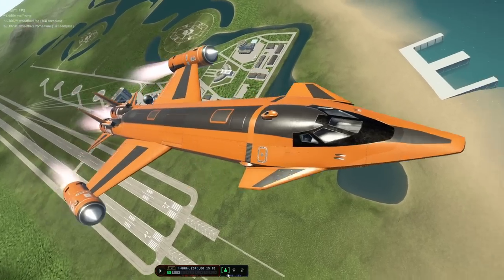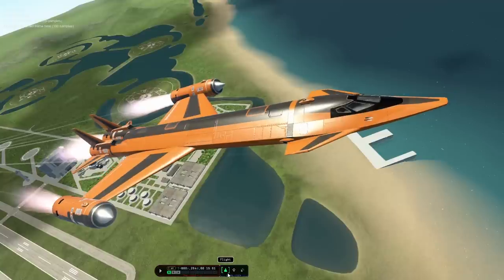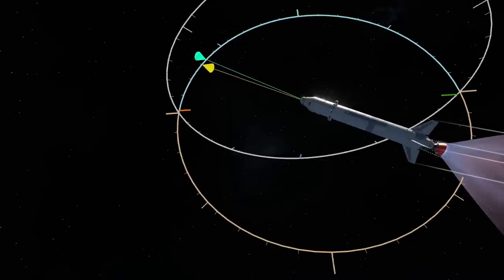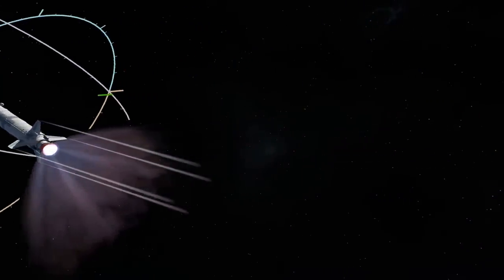Not sure if it was intentional or a new bug from the patch, but now whenever you press F2 to hide the UI, the time warp bar remains — at least until you download this mod. It's a super simple fix that makes it easier to take screenshots, so you can get amazing pictures of your most cursed creations exploding majestically.